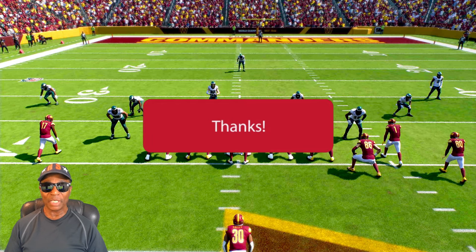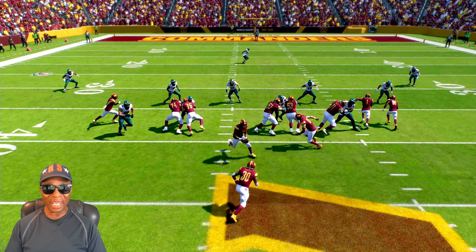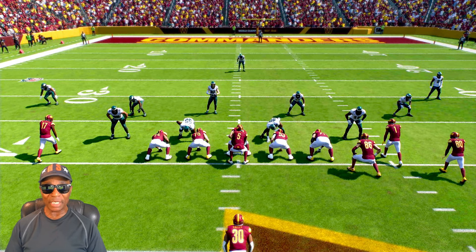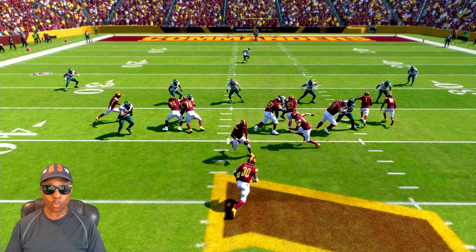When people say running is easy for them, it's because they're following the actual blocking schemes of their blockers. I can't show you the play art of the blocking because we're in replay mode, but we're going to break down each one of these blocks. Let's look at the left guard and left tackle — they immediately push their man to the left. Now the center and the right guard immediately double team and push their man to the right.